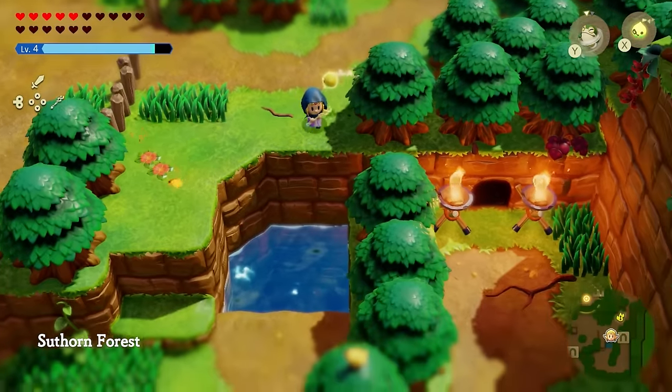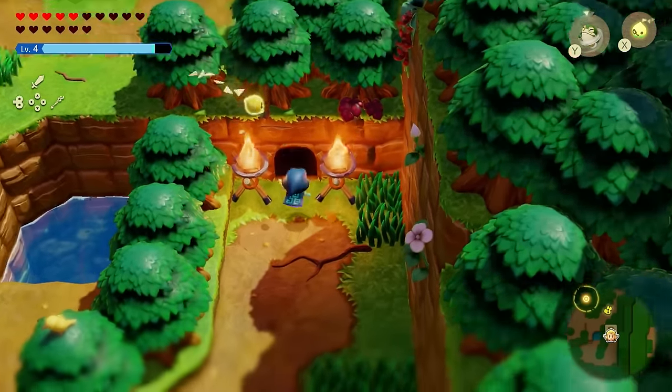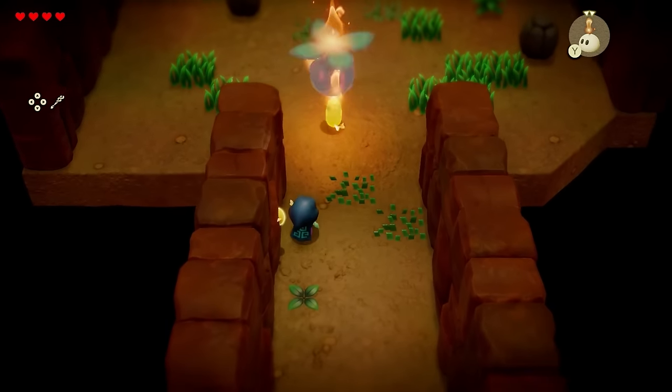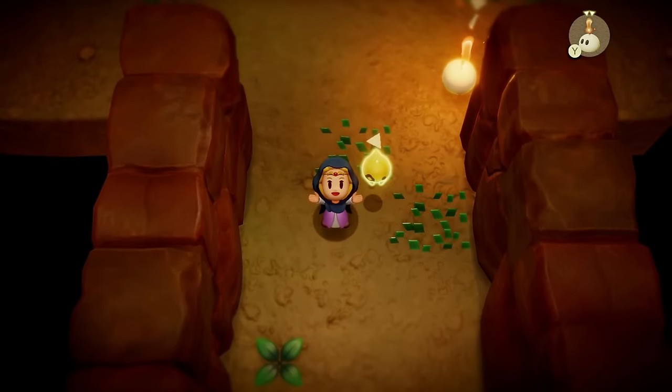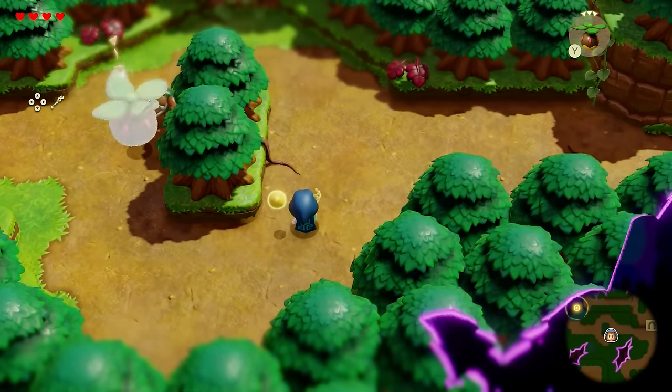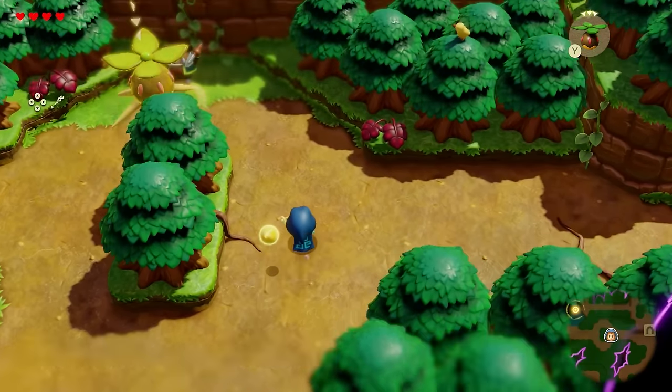There is a very good early game echo located right over here inside of this little cave — the P hat. To get it, just burn it because it's very weak to fire. When you have it, it's going to be very useful for dealing a lot of damage and even clearing out groups of enemies because of how it spins.